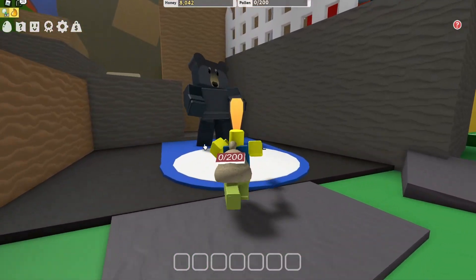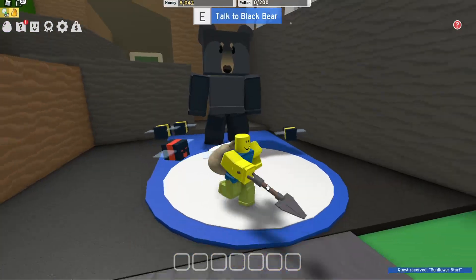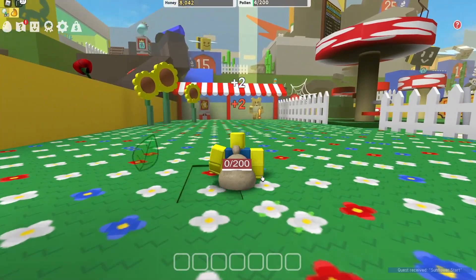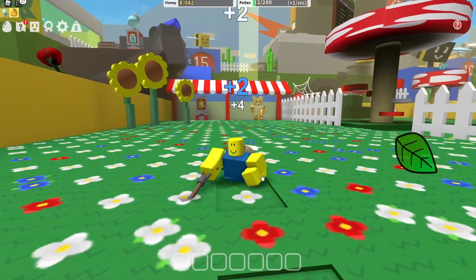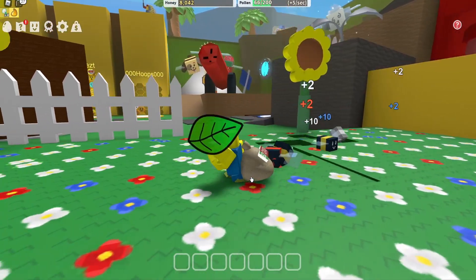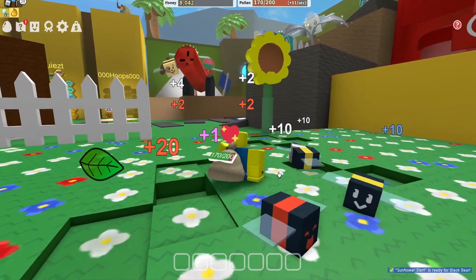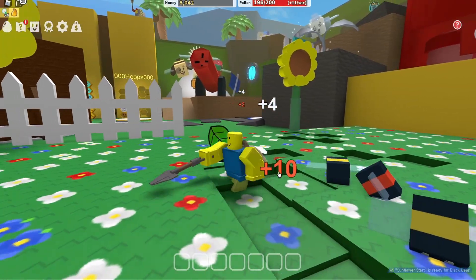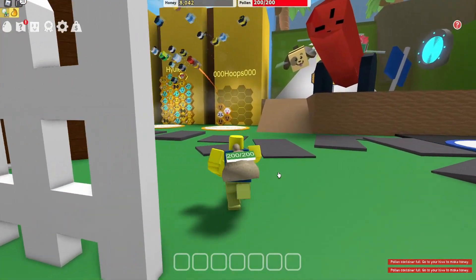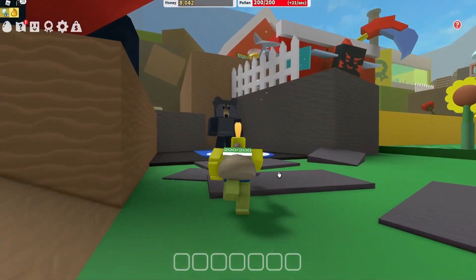The bear wants to talk to me - haven't done this for ages. Let's talk to the black bear. Blah blah blah - okay, get the quest, get the sunflower started. Mother bear wants to talk to me as well. A backpack costs 200 - oh wow, this is bad. This is going to take forever. Let's empty this backpack and get over to the black bear.